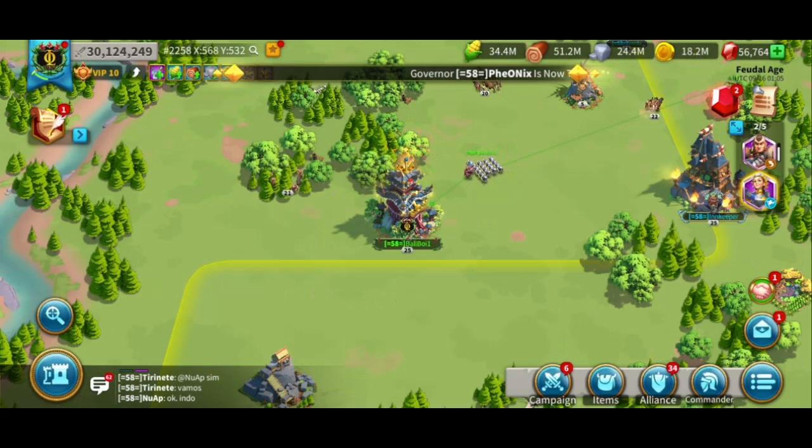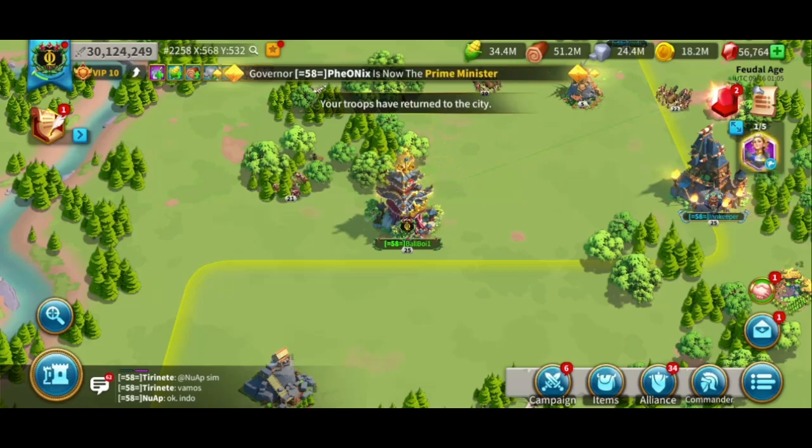So the four things that you should be thinking about doing with your empty marches on your main account include: attacking barbarian strongholds, attacking barbarian keeps, gathering gems, and building a one troop flag.